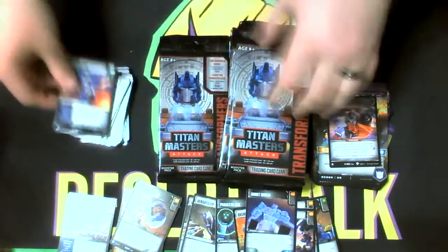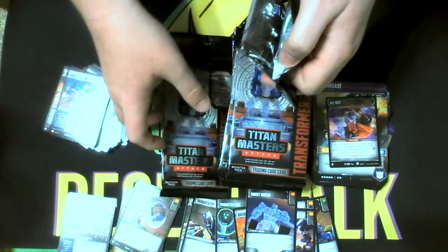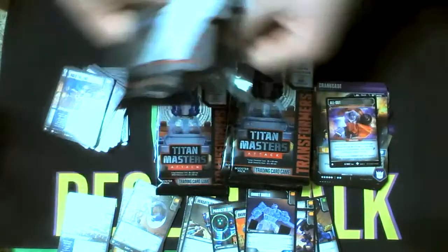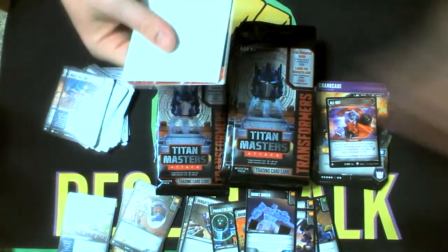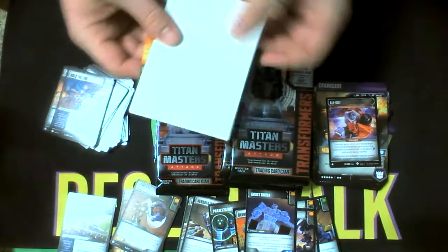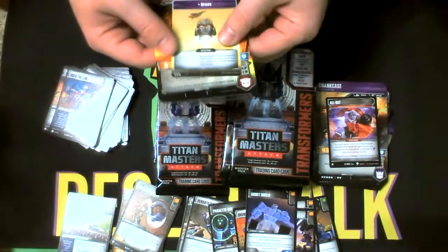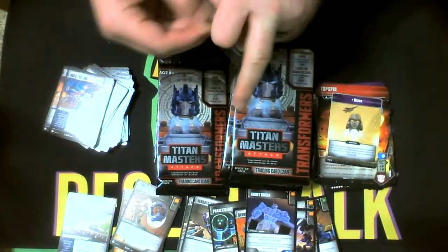Ghost Shield — if I didn't have a full playset, that should do it. Cup on the last three packs on that side of the box. And we got Top Spin with... well, I said zero star cost, just kidding. I think he's eleven stars if I remember right, maybe nine. I'd have to look it up.